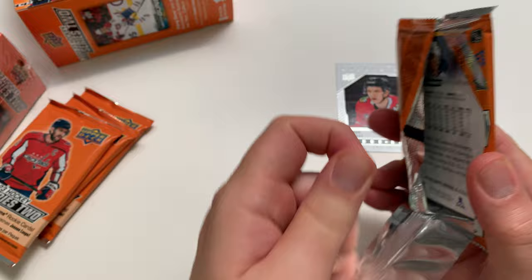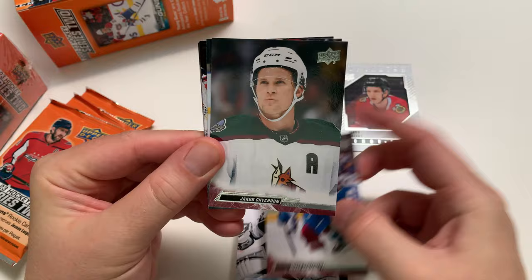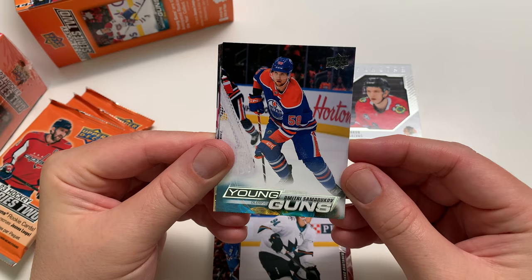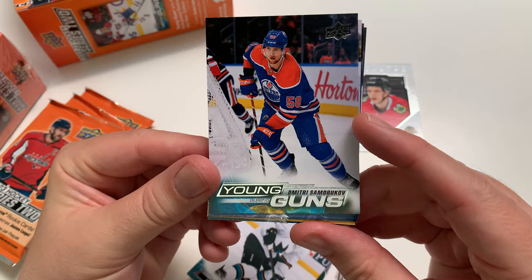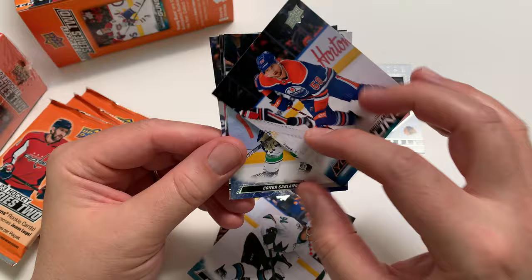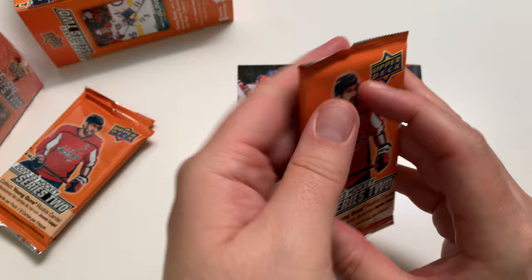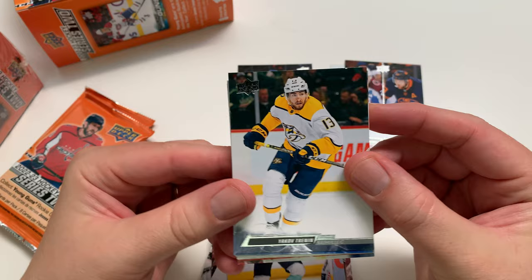I wonder if I get a jumbo Shane Wright before I get a real Shane Wright — that would be infuriating, but I'll take it. We got a young gun in this pack — Miko Rantanen, Chikrin, Barbashev. We got a young gun: Dmitry Samorakov from Edmonton. It's a good Canadian team anyway. I don't have this young gun so he goes to my collection — he's a lower tier young gun, but he could eventually get to play with McDavid. Connor Garland, and we got a Series 2 checklist — McKinnon and Dreissel. Dreissel, what a beast in the 23 playoffs. McDavid needs help — their secondary scoring is not helping at all. Where's the Nugent-Hopkins in the playoffs this year?